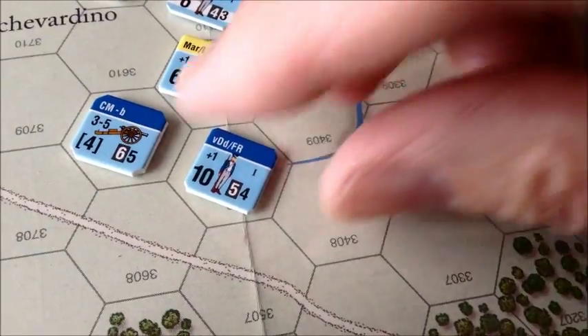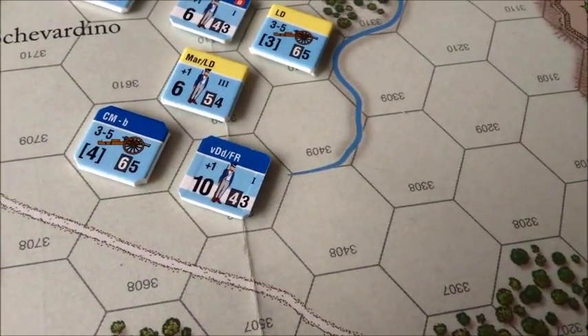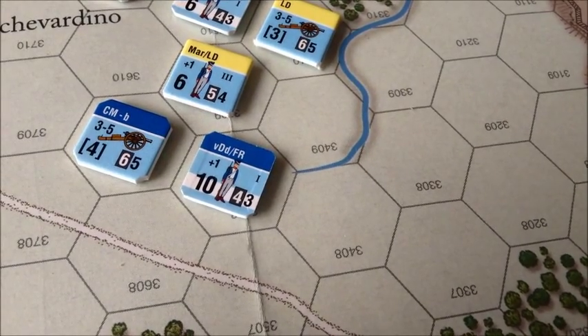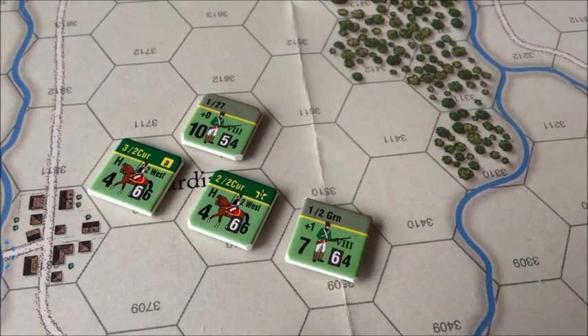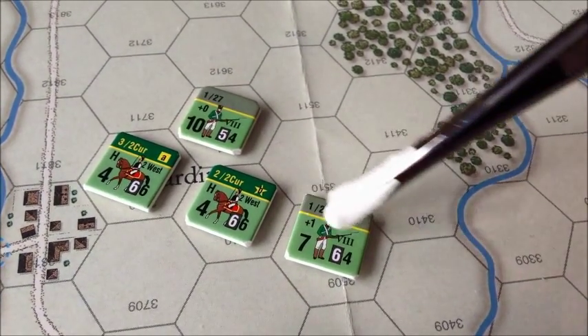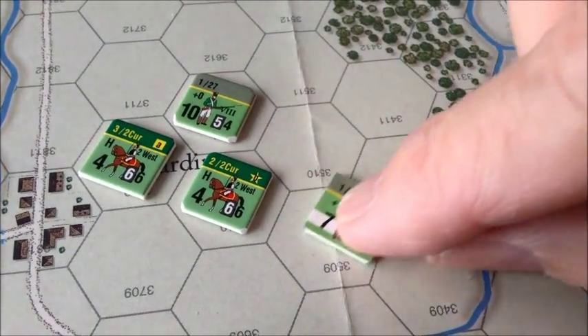Most units do have a flip side. When a unit takes casualties, the values on the reverse side are correspondingly lower. The Russians are also very colorful, and the unit information is the same format. They also have reduced steps, of course.